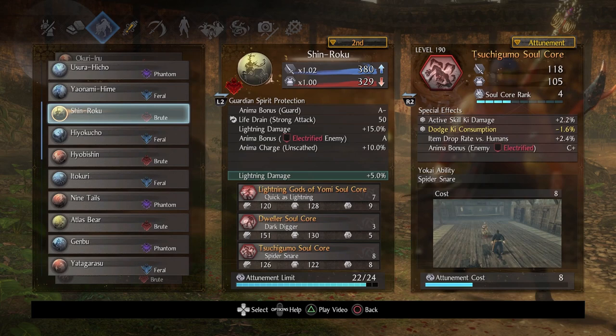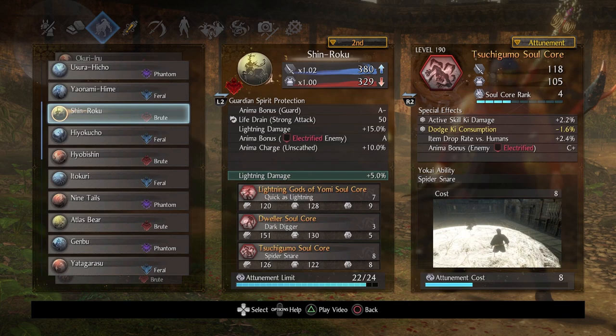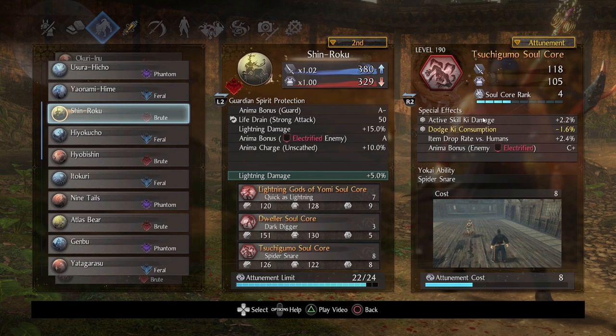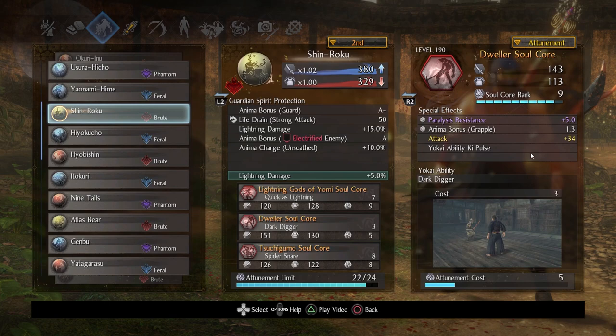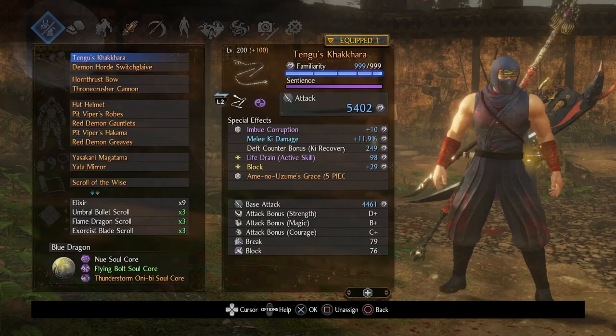Tsuchigumo: imagine you slow a target down by electrifying them, then reduce their movement speed with Flying Bolt, and then sloth them in an area. It's pretty dumb. You don't need to rank this up; I personally happened to get 'enemy electrified' on anima bonuses but it's not necessary. Then you may be wondering where Dweller fits — imagine all those things: lightning, reduced movement speed, sloth on the target. Let's add insult to injury and keep them in place with Dweller. You get an anima bonus on grapple. It only goes up to like 1.5 at rank 30, but yeah, it's pretty crazy.